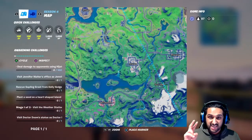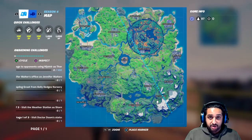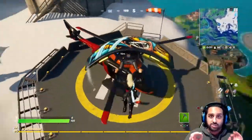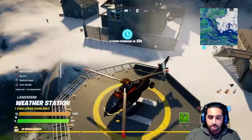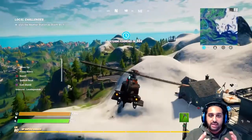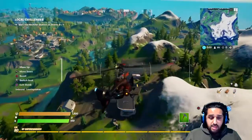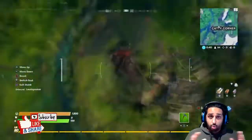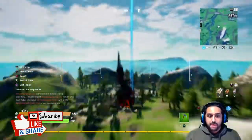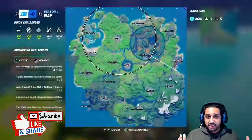I had to do it a second time round. I decided to go to the mountains area near Craggy Cliffs because there's also a chopper there, but it was contested again. Once you get your chopper, wait until the circle forms so you can plan a calculated path and hit all 17 named locations on the Fortnite Season 4 map — it's very easy to do.